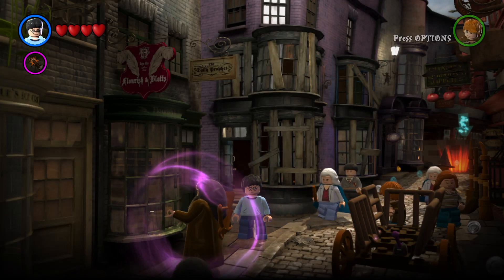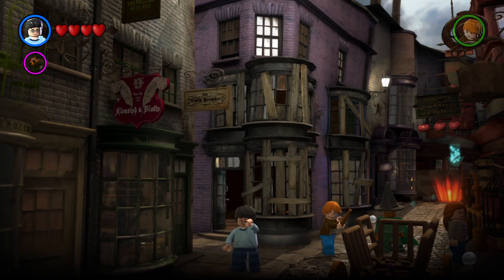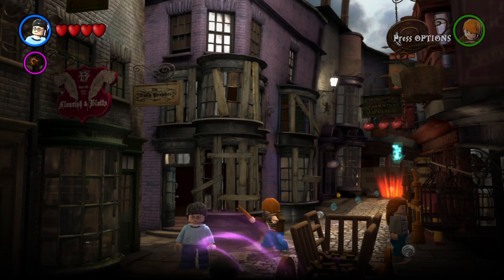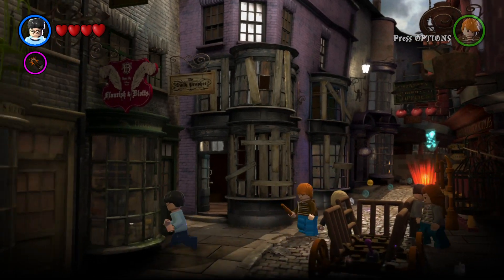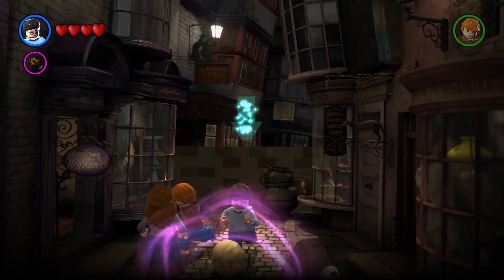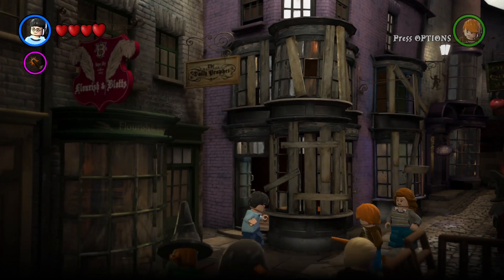Hello everybody, Lego Dude 11 here, and today is yet another Lego Harry Potter Collection video. Today happens to be the next cheat codes video — cheat codes for Harry Potter Collection Years 5 through 7. If you've stuck around for every single Harry Potter Collection video, this is where we need to go for the story. This is Order of the Phoenix, and this is where Weasley's Wizard Wheezes is going to be.